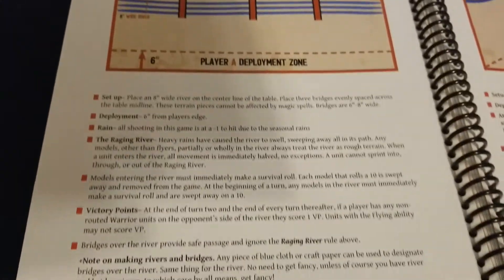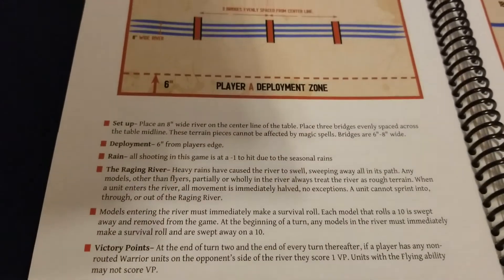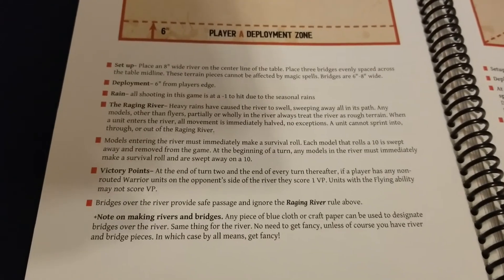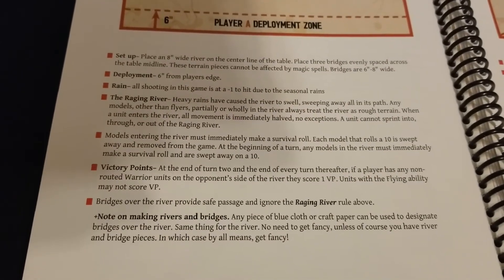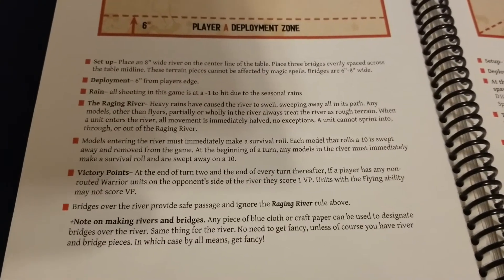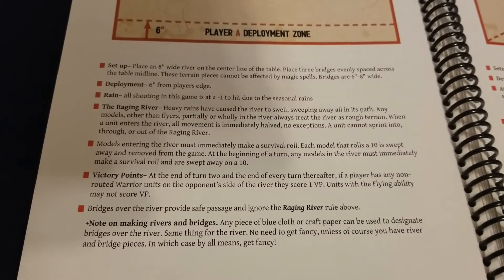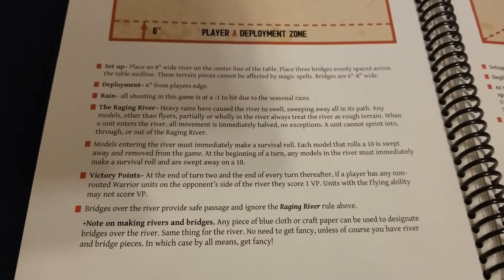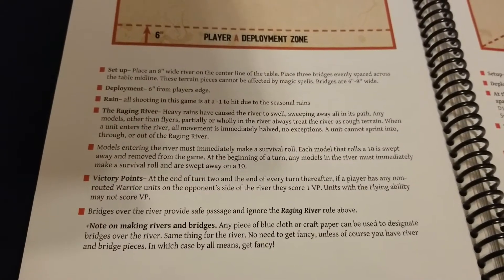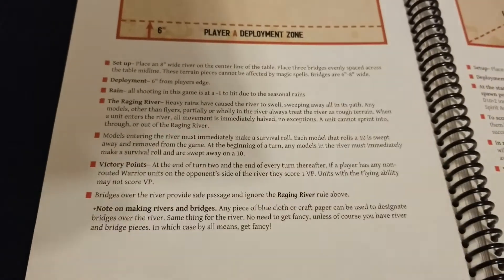Gameplay will largely focus on the bridges unless you have a lot of flyers or other ways to move troops without dealing with the river — largely via magic and other abilities. Models entering the river must immediately make a survival roll. Each model that rolls a 10 is swept away and removed from the game, no ifs, ands, or buts. At the beginning of a turn, any new model in the river must also make a survival roll and is swept away on a 10.